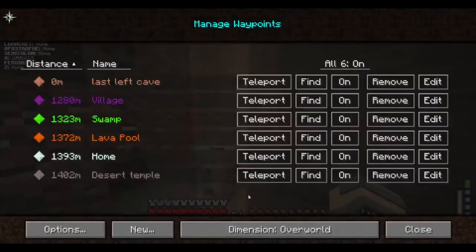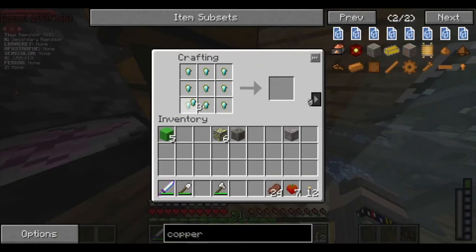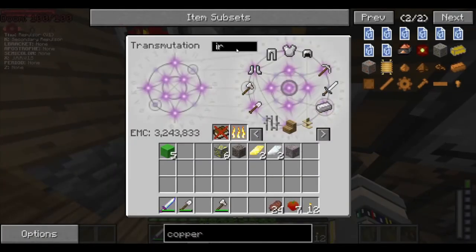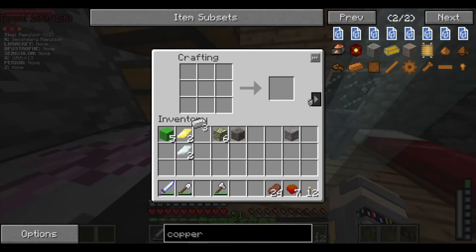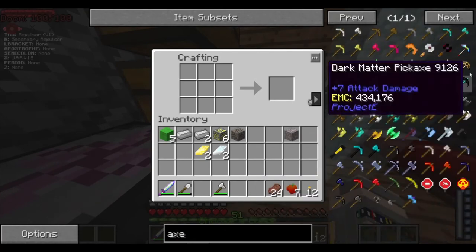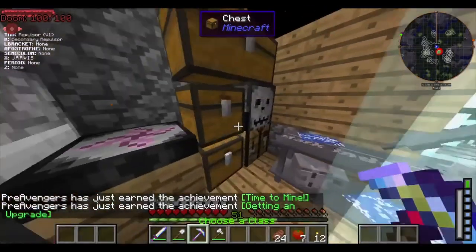We are right back home and we can make ourselves the ultimate pickaxe, which would be amazing. Finally enough titanium to make ourselves the pickaxe — the ultimate pickaxe — which will help us mine very quickly, and we will definitely need that, seeing as we lost our regular diamond pickaxe. The ultimate axe — okay, it's shaped completely different from what I thought. And there we go, bam — we have the ultimate pickaxe. Now we are like the ultimate miner.